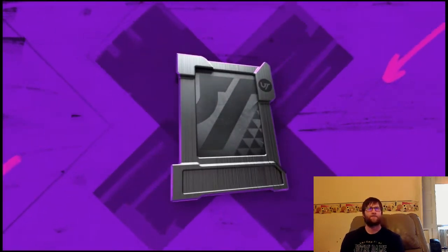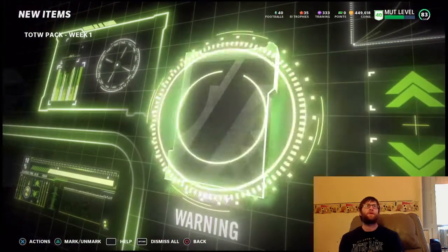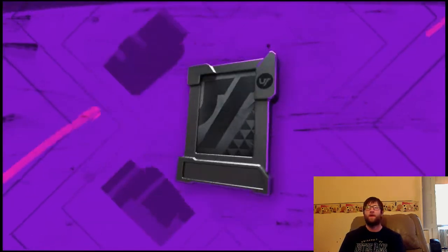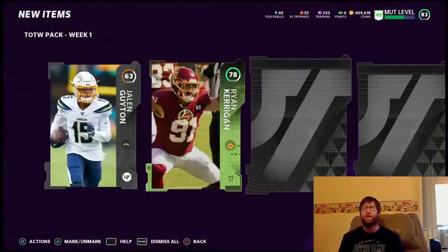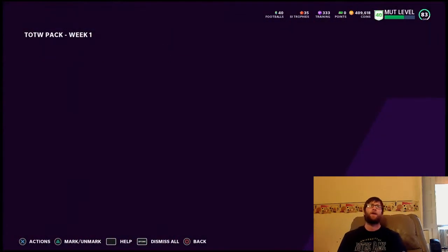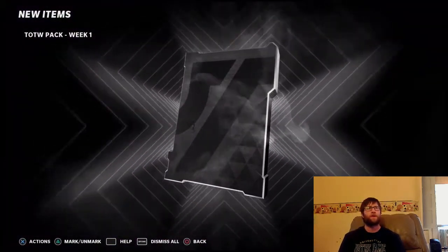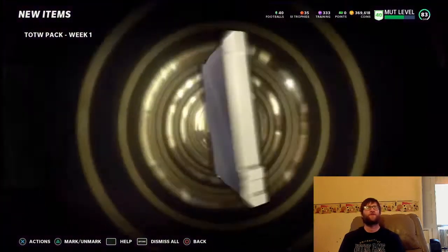No money spent, guys — we don't buy points, never have and never will. We pulled an 82 overall for Team of the Week there. I try to release all the coin-making methods I use every week so you guys can do them as well — that's why you want to be subscribed and hit the like button. When those coin methods come out you want notifications because the sooner you get on them, the more coins you'll make, especially if it's a loophole. Next pack: a 78 and another elite — we got an 82 Chris Jones.